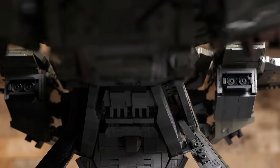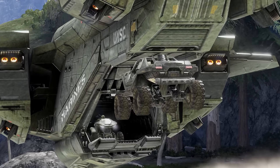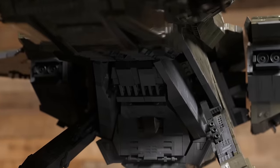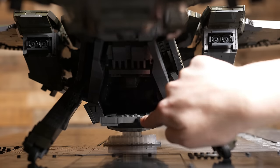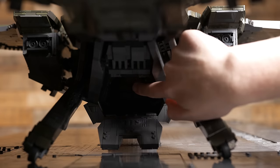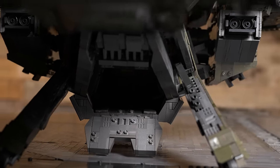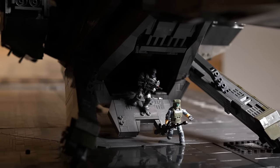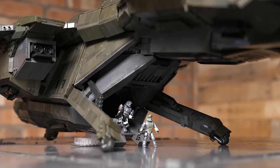Now with the gear down, we can have a look at the rear access ramp. This is a unique feature of the Pelican — it's split into two: an upper section with a protruding window and a lower ramp section. In this build it works just like you'd expect in the game. First you fold up the upper section, then you fold down the lower ramp. The window can also fold up to give enough clearance for figures to stand there. I've included choice exposed studs both on the ramp and in the troop bay to allow figures to be placed and posed.